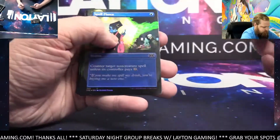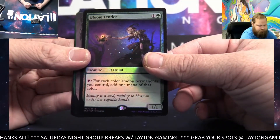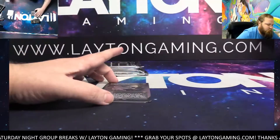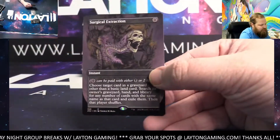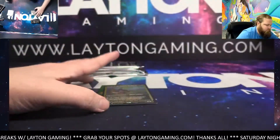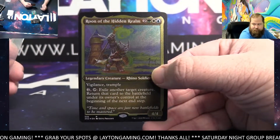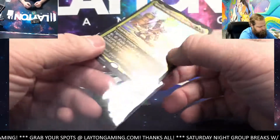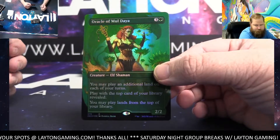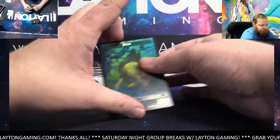Seeker of the Way, Negate, Spell Pierce. Got Bloom Tender rare foil, borderless Surgical Extraction, Boylext Rune of the Hidden Realm, and Oracle of Moldgraf.